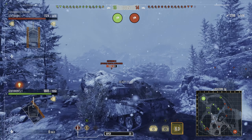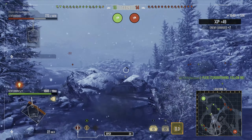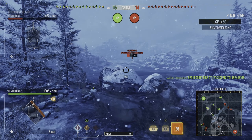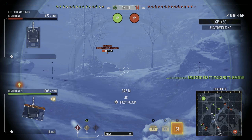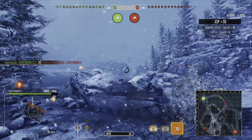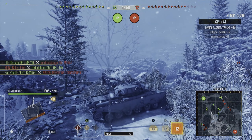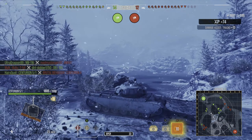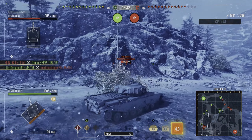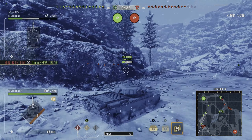The best thing about this tank is the upgrade to the gun. The fully upgraded gun is the 105mm L7A1, which fires six rounds a minute. It has 390 alpha damage on its standard and premium rounds and 480 alpha damage on its HESH rounds. Penetration is 268mm on standard, 300mm on premium, and 210mm on HESH. Shell velocity is 1478 metres per second on standard, 1448 on premium, and 735 on HESH.